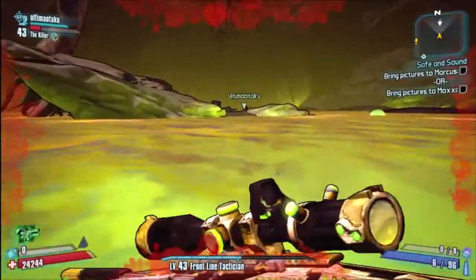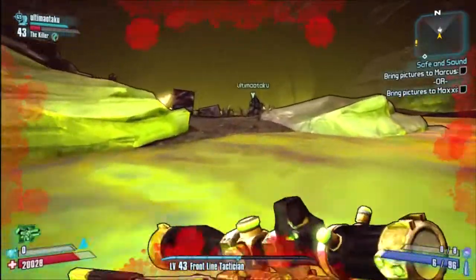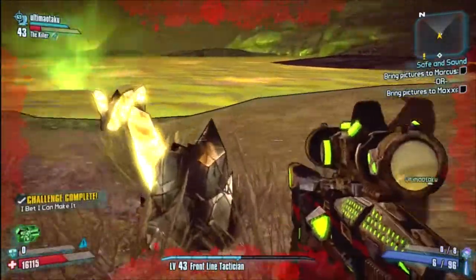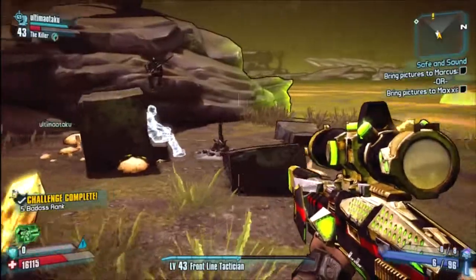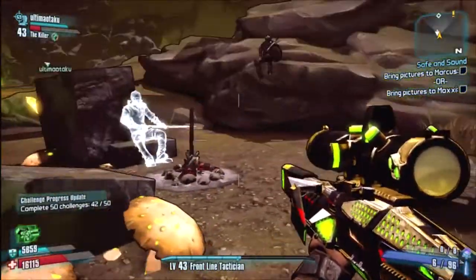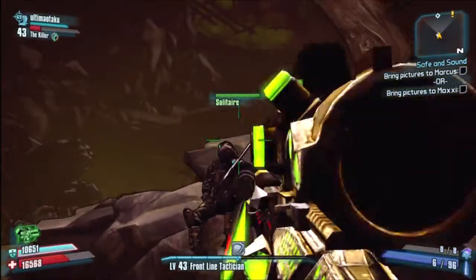Ultima Ataku is already waiting for me over there, and once you get there you'll see a nice amount of money. You'll also see one of the Dark Souls fire pits and some ghosts, and Solaire sitting there with his nice armour with a Vault Hunter's symbol on it.